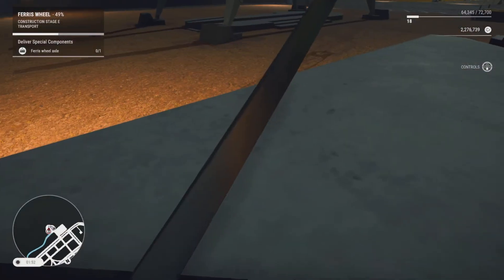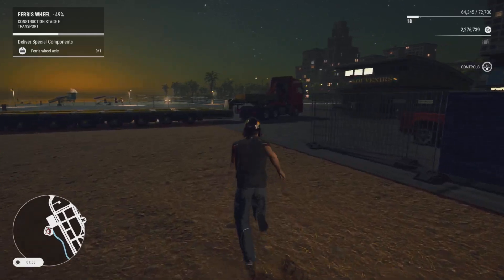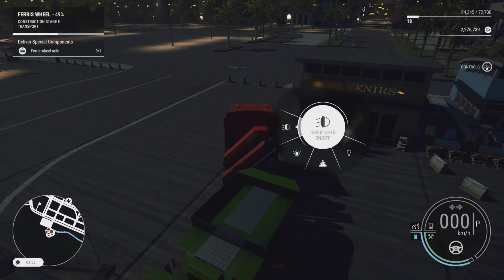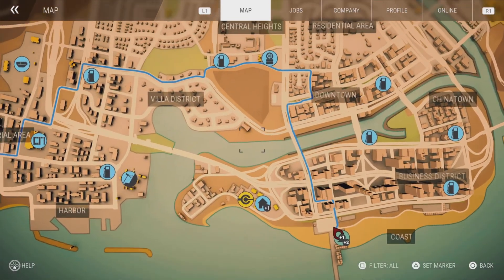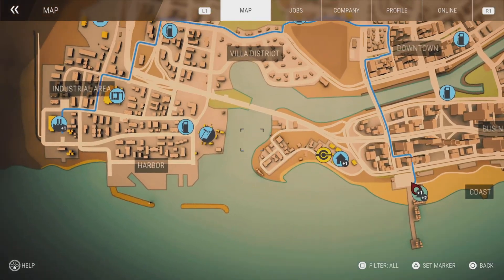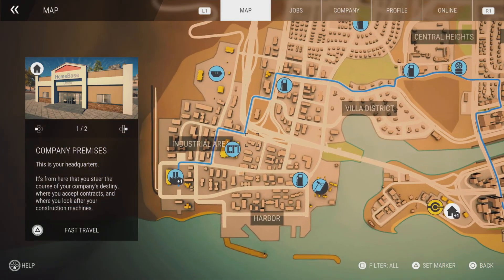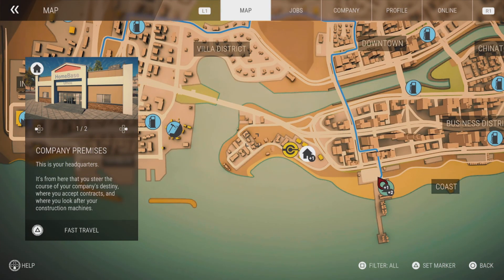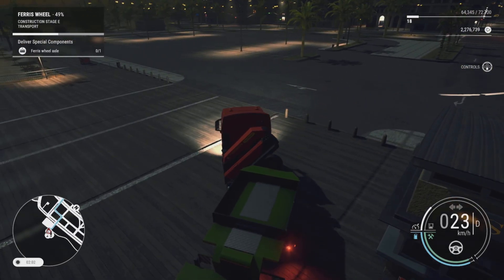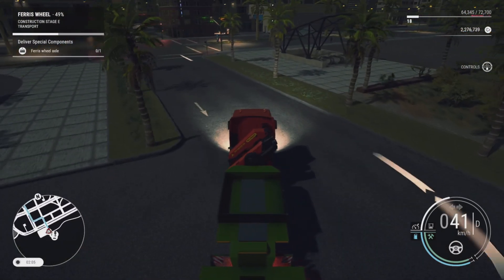We'll jump out of the tower crane and run over to jump in our truck. The steel factory is over in the industrial estate, on the far side of the job site. We'll turn our lights on since it's nighttime, bring up the map — it's the far building. We'll go straight out the street, across the bridge, and around to the factory. I'll cut the video as we go out on the main street and catch up when we're about to pull into the factory.